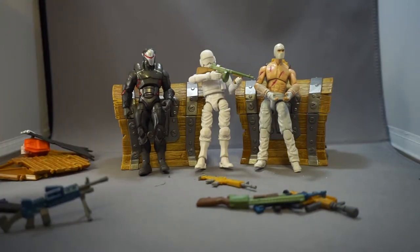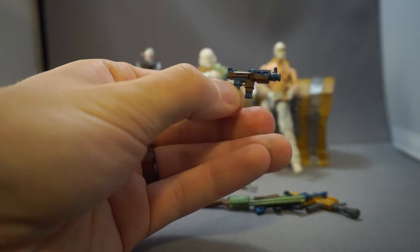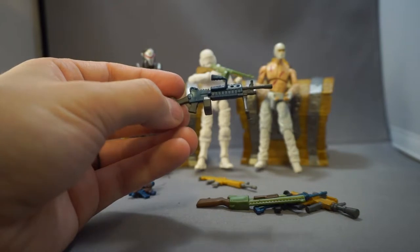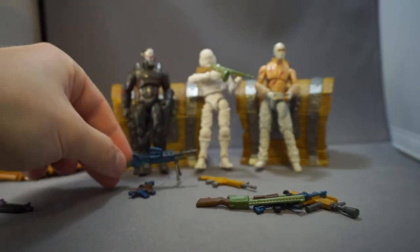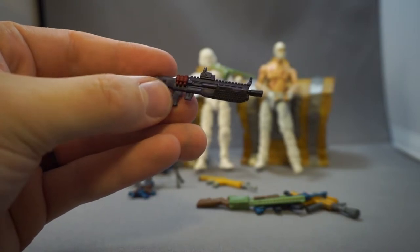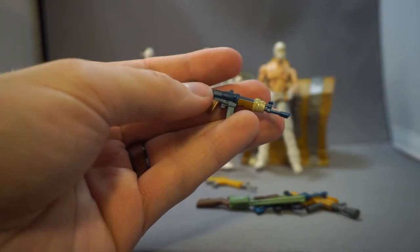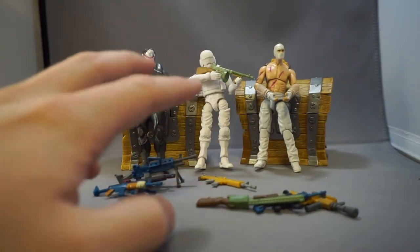I'm just going to go through some of the other ones I decided to keep that fit really well with the line. There was this little submachine gun — cool, a little unrealistic, but it would fit with a more sci-fi world. There's this M249 machine gun — probably called a heavy machine gun — which is a really nice, close-to-realistic 3¾-inch assault weapon. Again, there's a heavy shotgun here, which is kind of sci-fi, so I'll probably use that with some of my customs. And this one is a little cartoony but fits well.